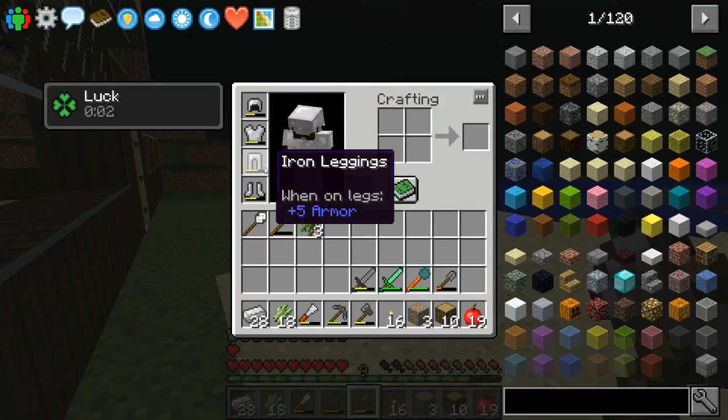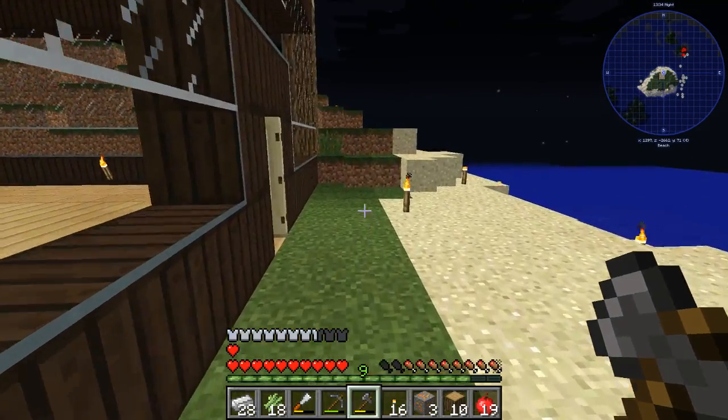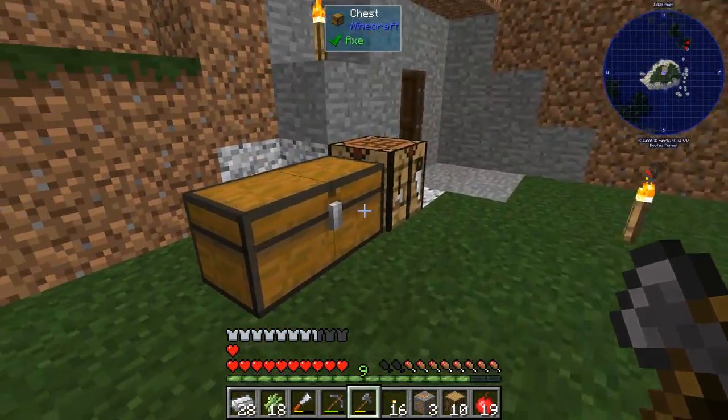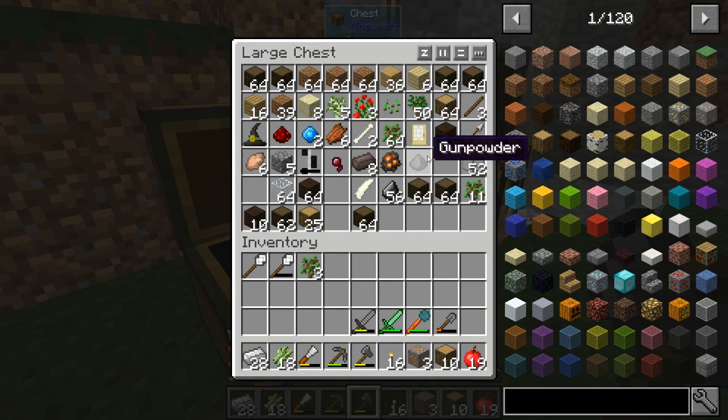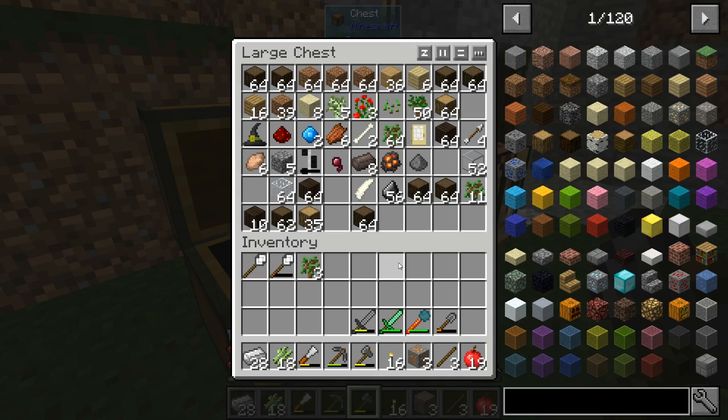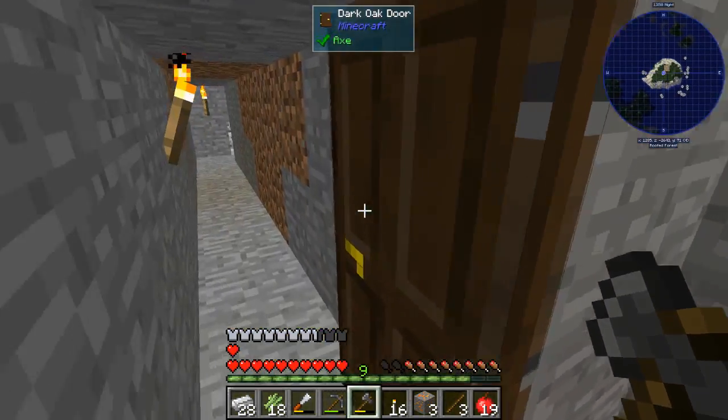I've got myself some iron gear because iron in this pack is insane — there is so much of it you wouldn't believe. I've just got all this junk in here from clearing out the land — wood, chiseled stuff and things like that. It's all a complete jumble.